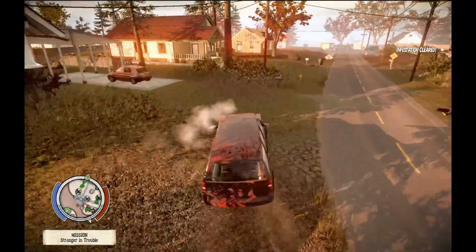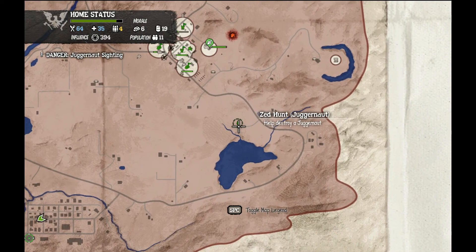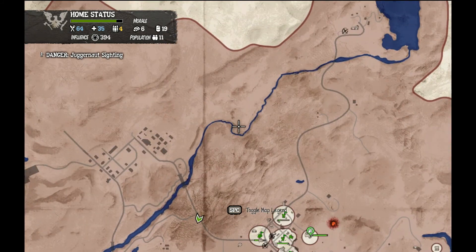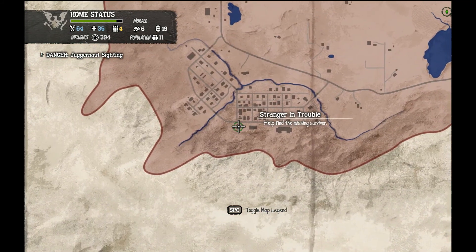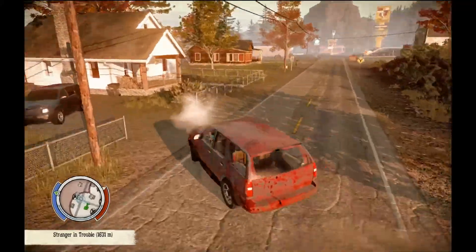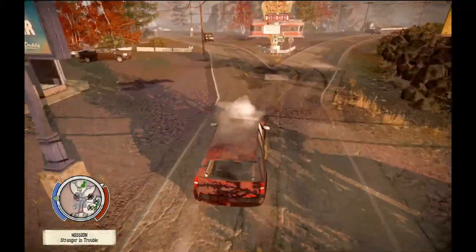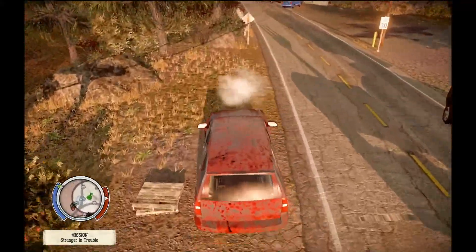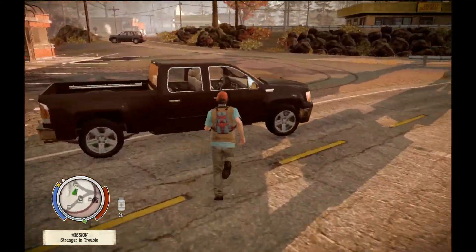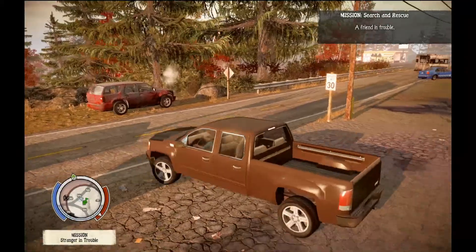All done clearing out infestations. Let's take a look — we've got a juggernaut hunt and we've got the Stranger in Trouble. I'm gonna go for the Stranger in Trouble. That's gonna be a long trip so we'll go this way — the map around here is the full circle, so that'll help.